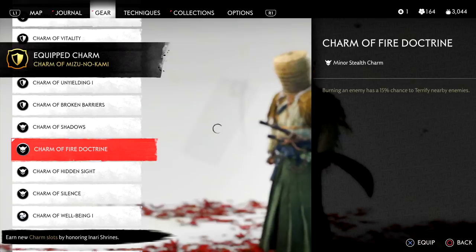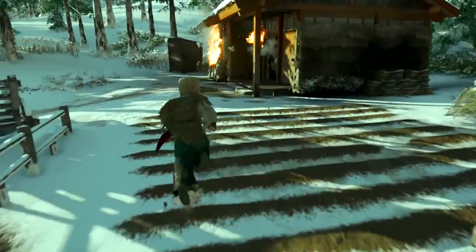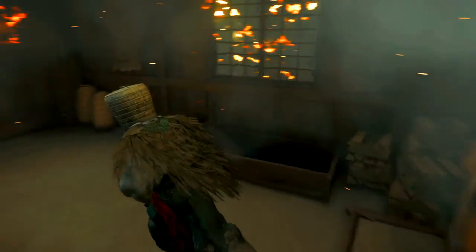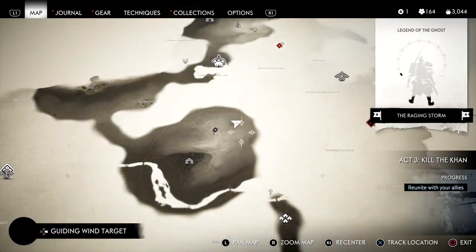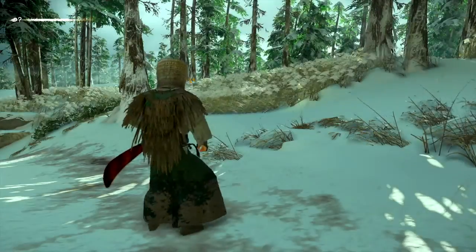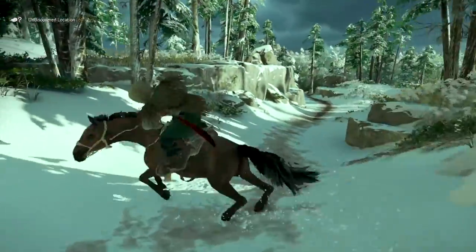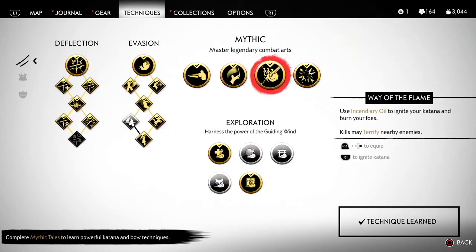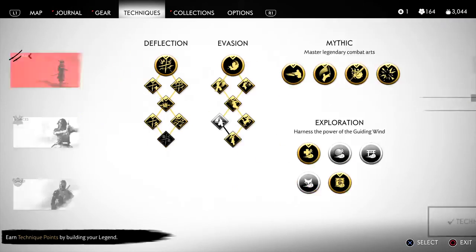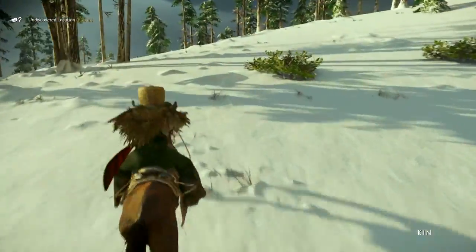Stealth charm: burning an enemy has a 15% chance to terrify. Not bad if you use the fire sword skill, but I haven't really used it in combat yet. I don't know how easy it is to just burn them with that. The technique says kills may terrify nearby enemies, and I guess the charm just makes that terrify percentage chance increase.